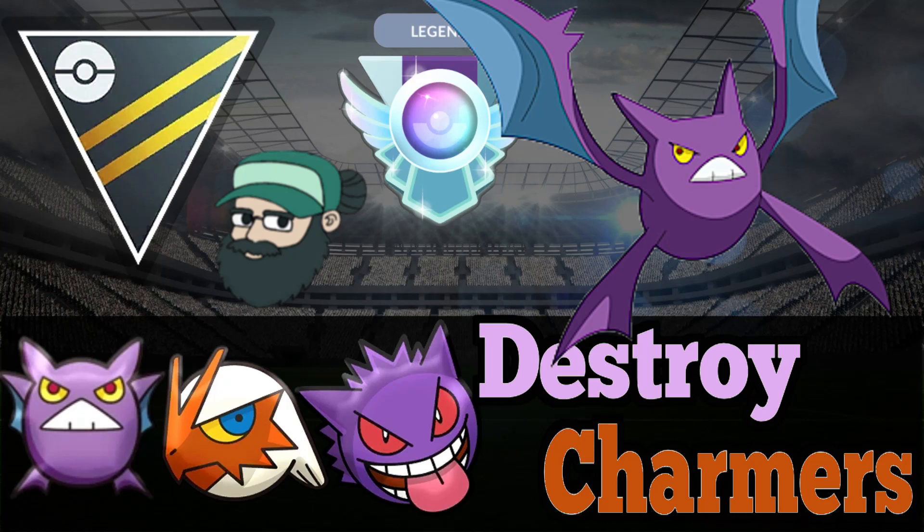Hey everyone, welcome back to the channel. In today's video we're going to be going over an Ultra Premier League team. It's going to be Crobat in the front with Blaziken and Gengar in the back. You can decide on the safe swap — usually it's going to be Gengar.